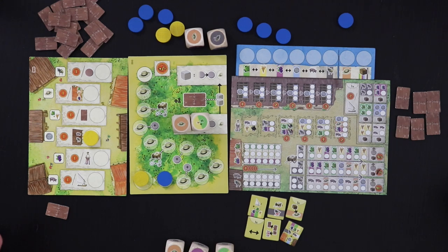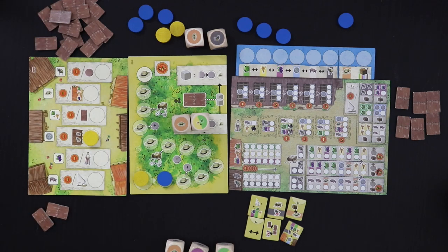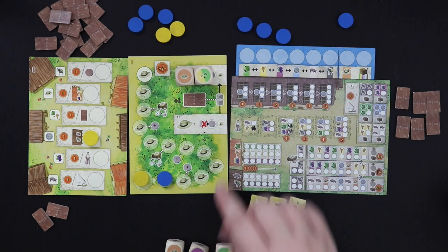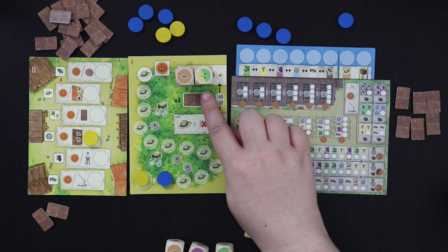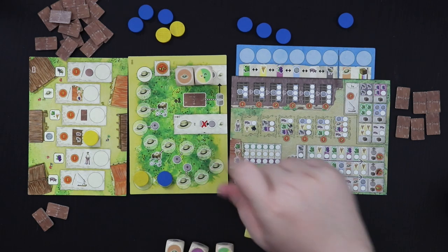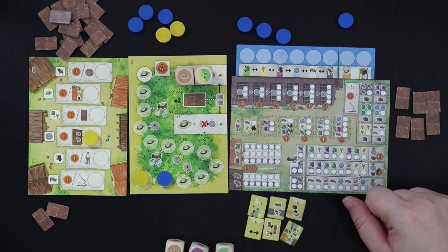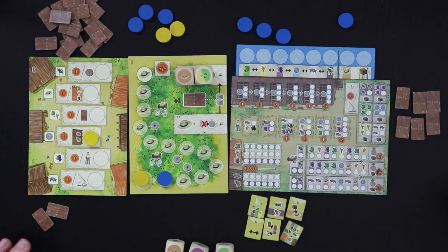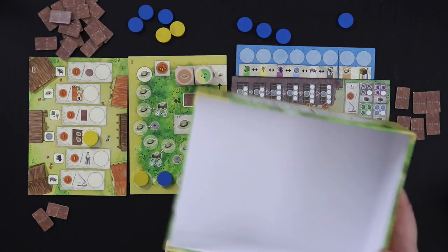Now we're rotating into the second turn, and here's where things change just a little bit. I'm going to move a roof tile down, and I'm going to move these two dice that I drafted before up. What this means is that if I draft either a hat or an olive-wheat combo, I'll actually end up advancing the neutral player up a space. So I'm barred from drafting these things unless I'm okay with them catching up, which is part of the drama of choosing the right dice as you draft.